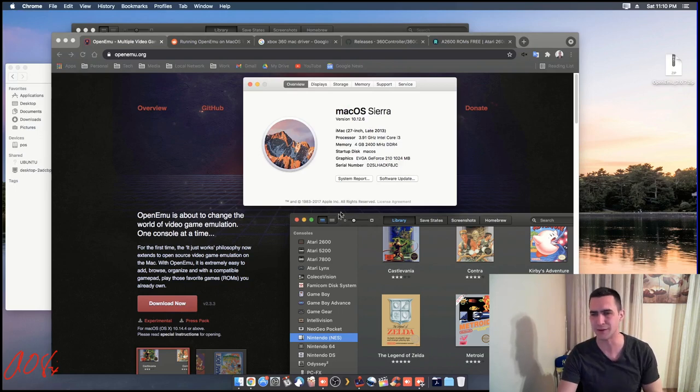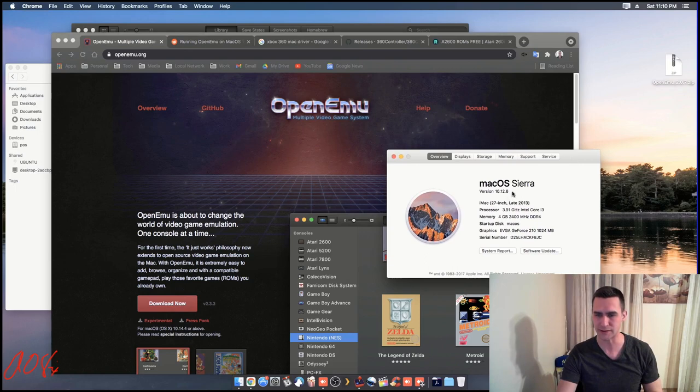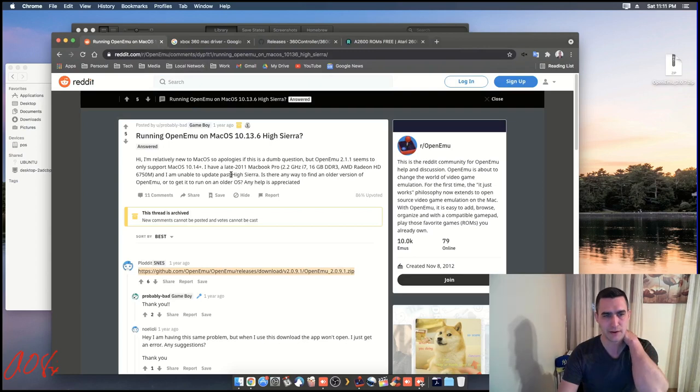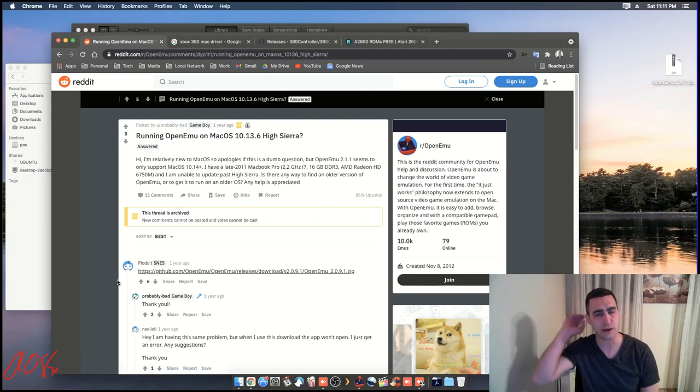This is through a remote desktop, so it's a little bit laggy looking. But I'm running 10.12.6, and so there are other versions, but they're just not available right here easily. One of the versions I found through a regular Google search was version 2.0.9. I'll have to look and see which version I'm running, but there are older versions — I just didn't find them readily available.